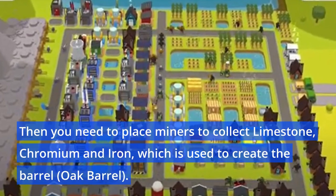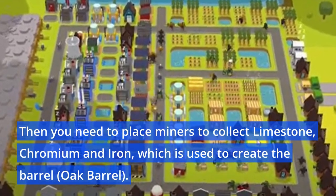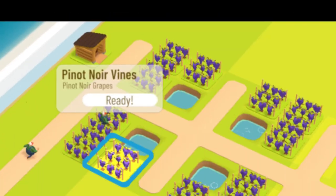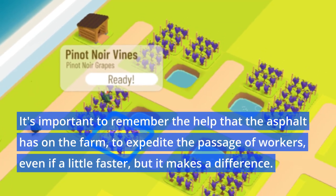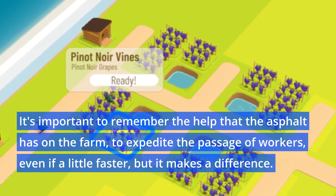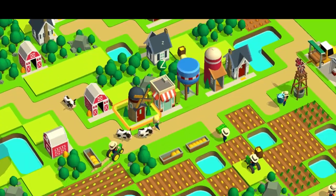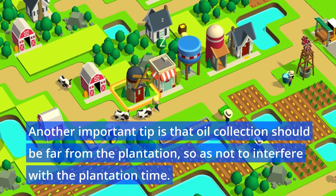You need to place miners to collect limestone, chromium, and iron, which are used to create the barrel — the oak barrel. It's important to remember the help that asphalt has on the farm to expedite the passage of workers; even if a little faster, it makes a difference.